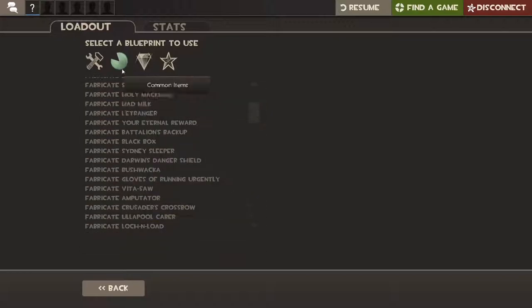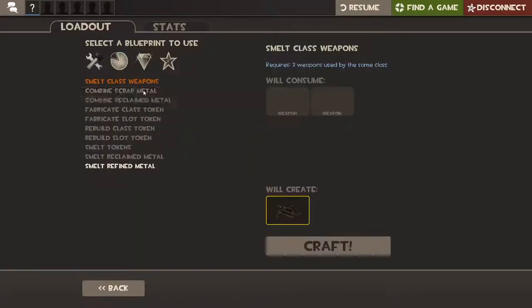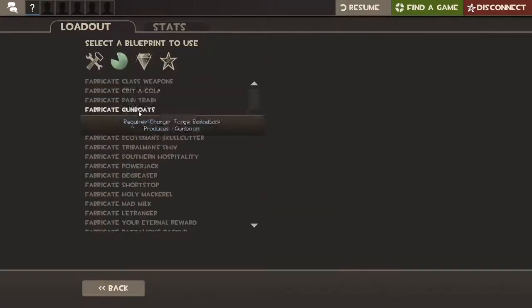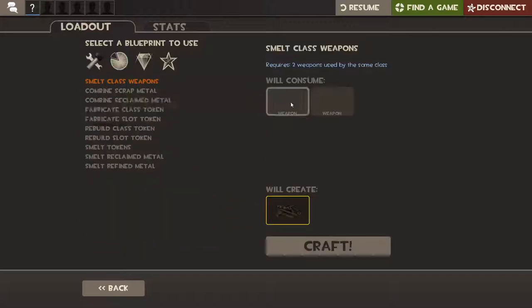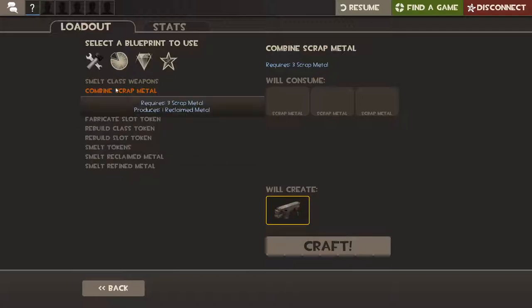Here's what you want to do: you want to get three scrap metal and make it into Reclaimed Metal, and then do it again. From the free achievement items, you'll have weapons to put into the crafting slots — but they have to be from the same class. Then you get the Reclaimed Metal, and just keep going from there.